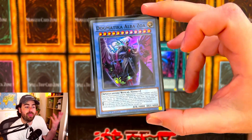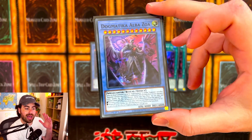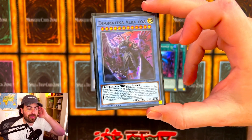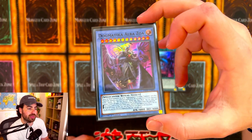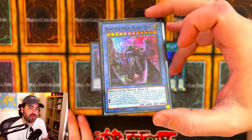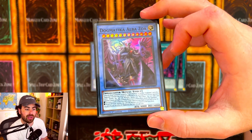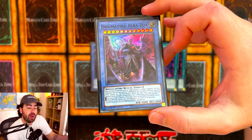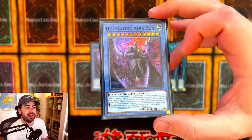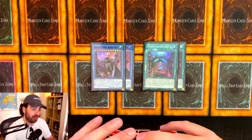During the main phase, you can activate its effect. Your opponent then chooses one of these effects and applies it to themselves. One option is to send cards to the graveyard from the hand or Extradic for every two cards in their Extradic — meaning if you go first and summon this card, they send seven cards total from their hand and Extradic to the graveyard. The second effect is to return all Fusion, Synchro, Xyz, or Link monsters they control to the Extradic. If they don't control any such monsters, they cannot apply this effect. Going first and activating this is really, really huge.